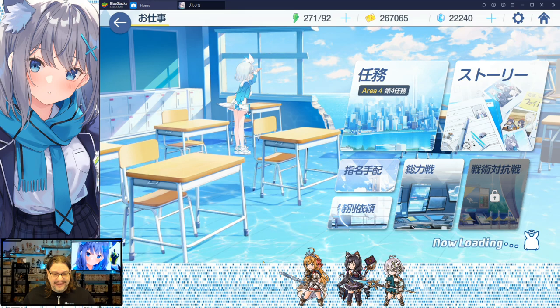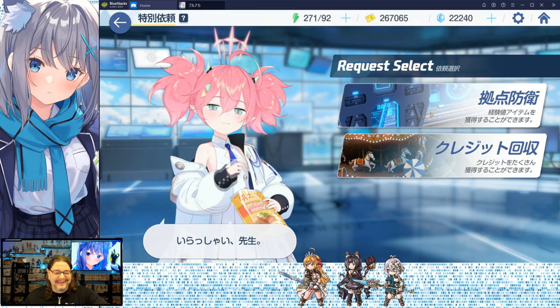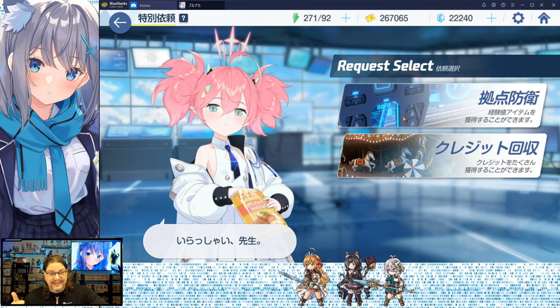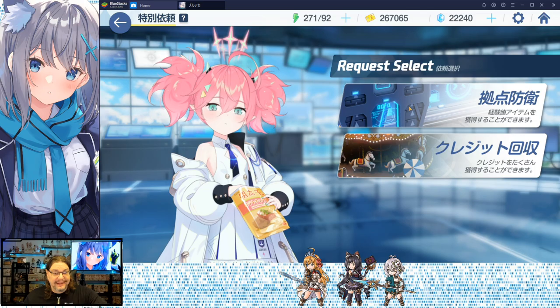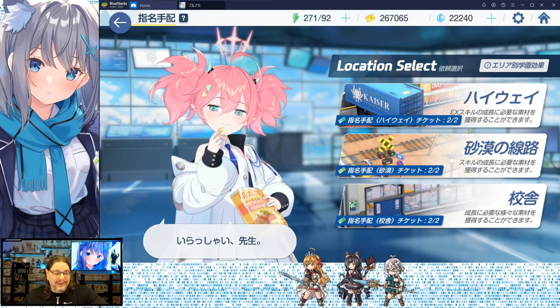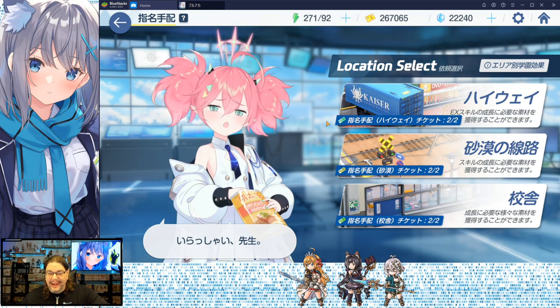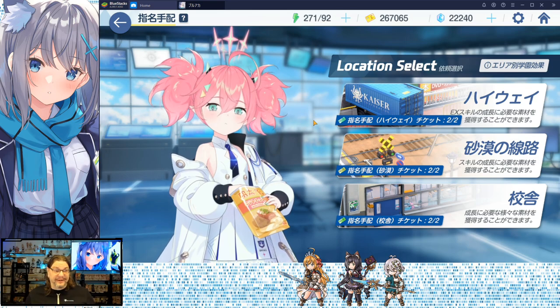Bottom left here is special requests — you can do these as many times as you want for regular level-up material and coins. The one above it is warrants: you get some tickets, do a limited number per day, and get special material for skill level-ups or other materials. Both of those are basically to get your characters more powerful with random materials for whatever you need.